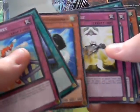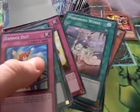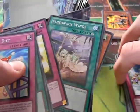Next pack: a Damaged Diet, Space Tide Clone, a Stinging Swordsman, and an East Spawn. That's it.